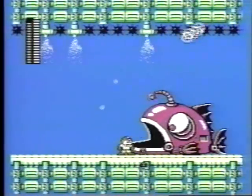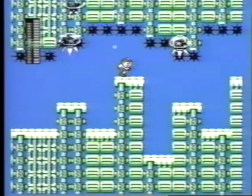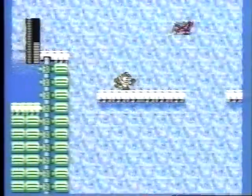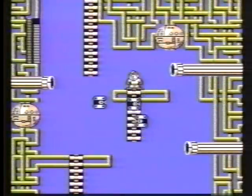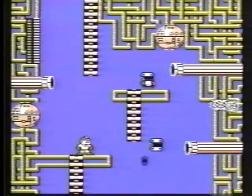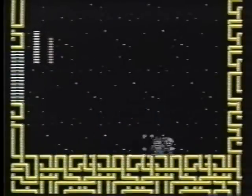Shoot the lobster for an extra life, and be whichever character has the least energy so they get more energy. Don't climb the ladder until you've cleared away these flyers — you could fall down several levels. If you can use Air Man's weapon against Crash Man, two shots will do it; otherwise prepare for a rough fight.